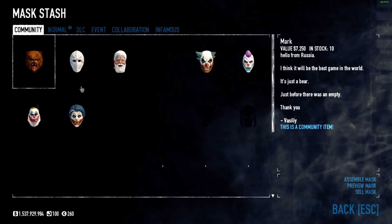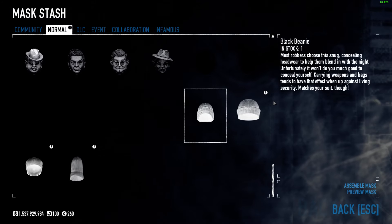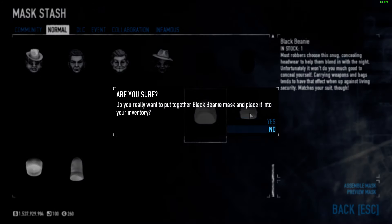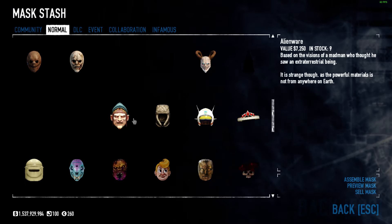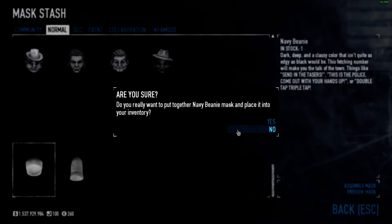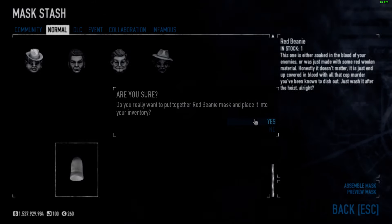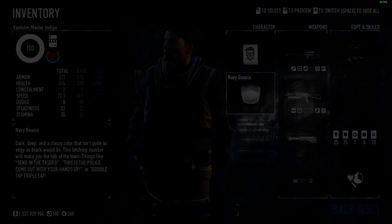Even if Overkill didn't actually add Ethan Klein as a character, there is something they actually did do. We can go to normal masks and there we are: black beanie, green beanie, heavy beanie, and red beanie. They actually did it — they added four beanies as a thank you. As an April Fools addition, they will most likely not be removed. Let's see how they look on Sokol's head.